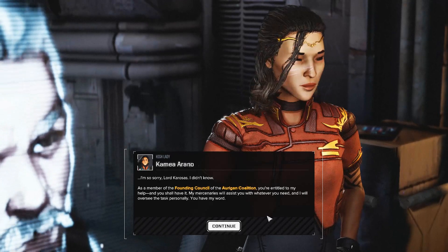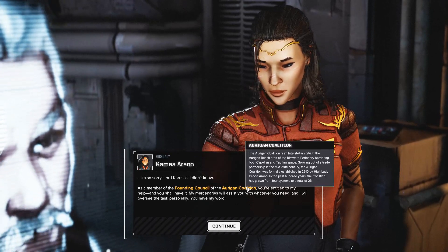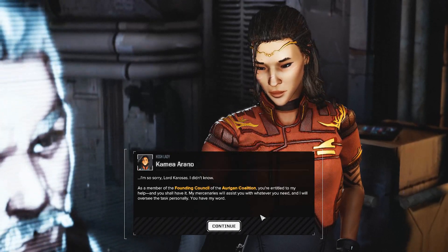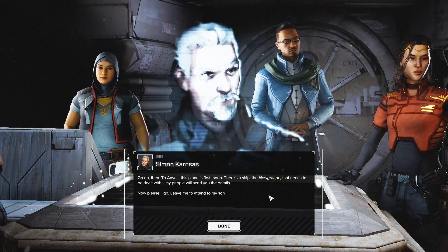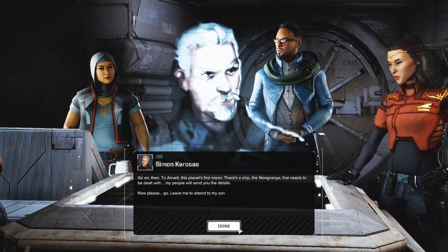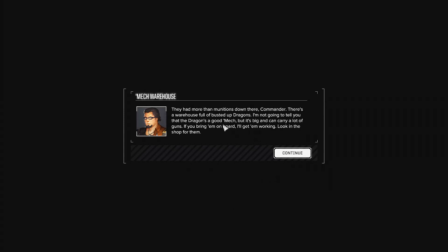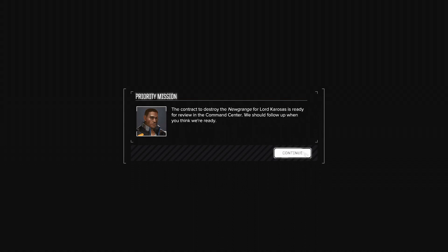'I'm so sorry, Lord Kurosis — I didn't know. As a member of the Founding Council and the Urano Coalition, you're entitled to my help, and you shall have it. My mercenaries will assist you with whatever you need, and I will oversee the task personally. You have my word.' Kurosis: 'Go on, then, to Anvelt — this planet's first moon. There's a ship, the Newgrange, that needs to be dealt with. My people will send you the details. Now please go — leave me to attend my son.' They also had more than munitions there, Commander — there's a warehouse full of busted up Dragons. Look in the shop for them. The contract to destroy the Newgrange for Lord Kurosis is ready for review in the Command Center.